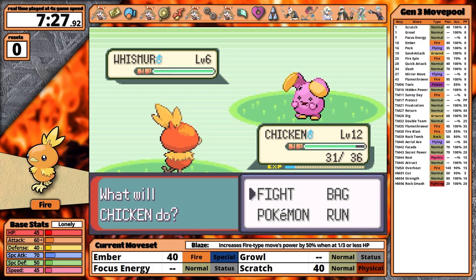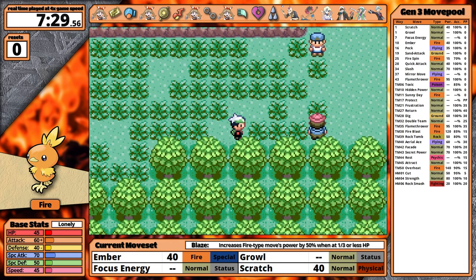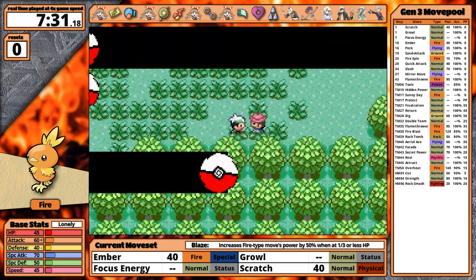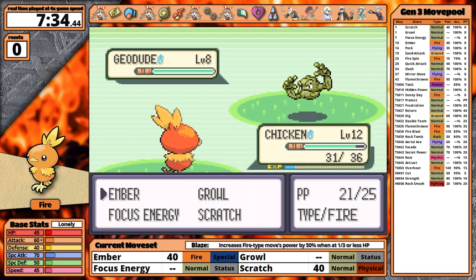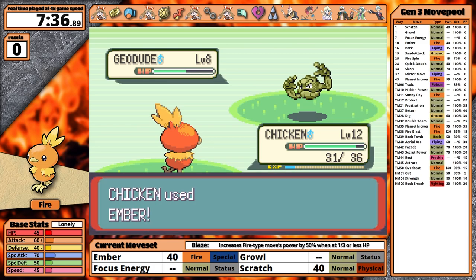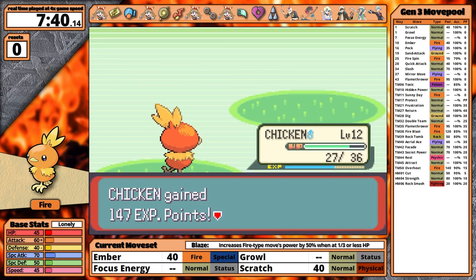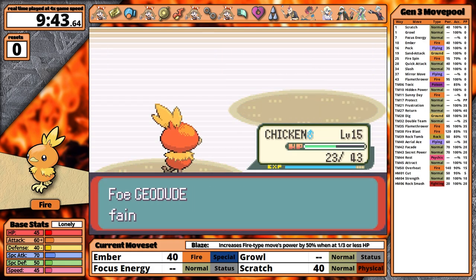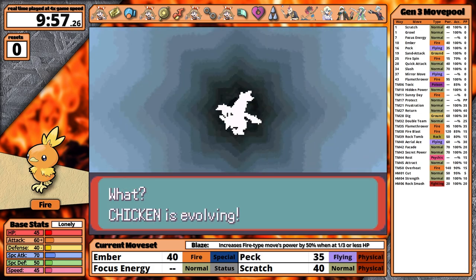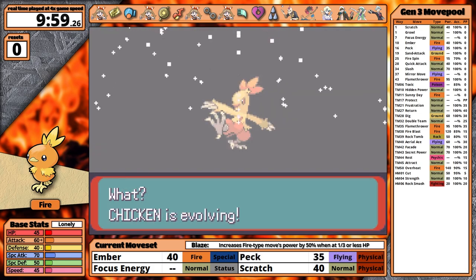Before facing Roxanne, I make my way through Route 116. There are two potential double battles at the end of this route, but I can talk to one trainer for each battle and trigger a single battle instead. Torchic is at level 14 and only needs two more levels to evolve. I face the gym trainers to gain experience — Geodude has awful special defense, so Ember makes training fast. Torchic evolves, gains the fighting typing, and learns Double Kick after defeating the last trainer.